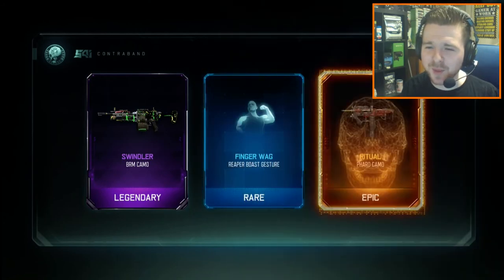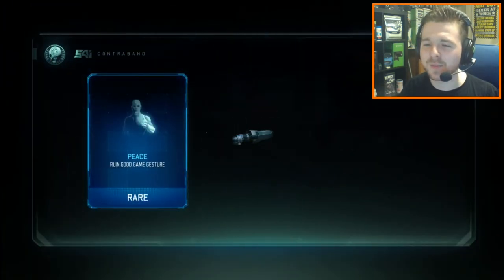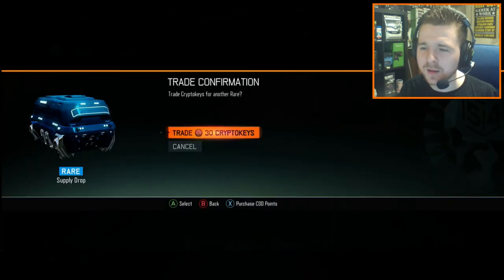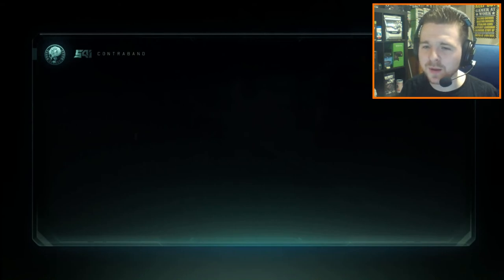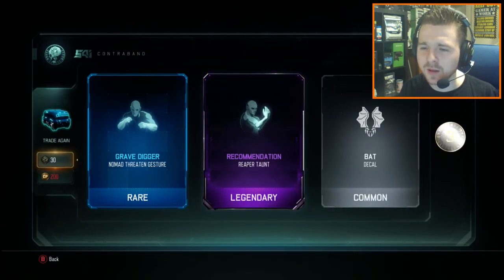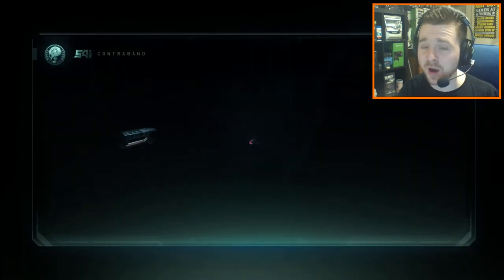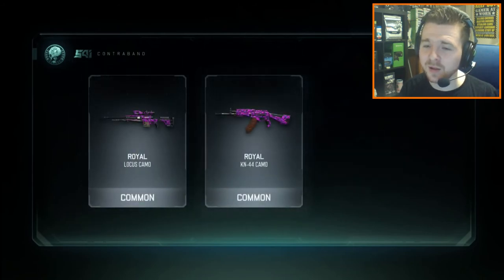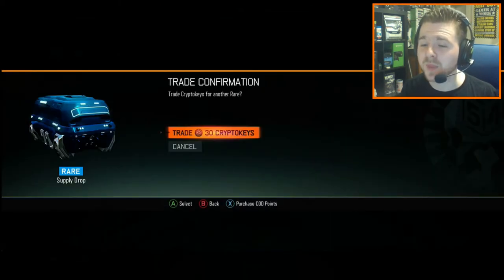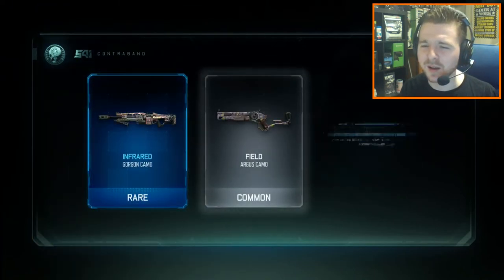We've got the Spon camo there for the BRM. And we've got the Ritual Epic Camo for the Thera. We've got the Wipeout Calling Card again — a classic duplicate. We've got a Reaper Taunt — we're going to check out all these taunts and gestures off-camera and see which ones we like. We've got a Royal Camo and a War Profit Post Gesture. No Royal Troll today — we've not really had that many Royal Camos on this video.